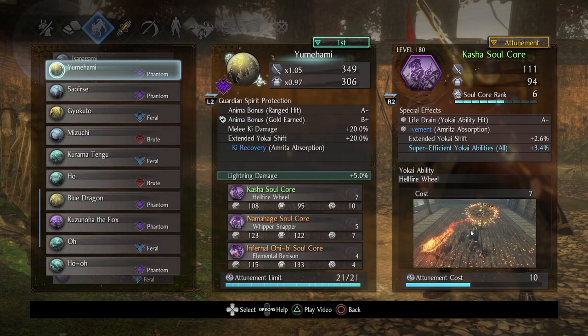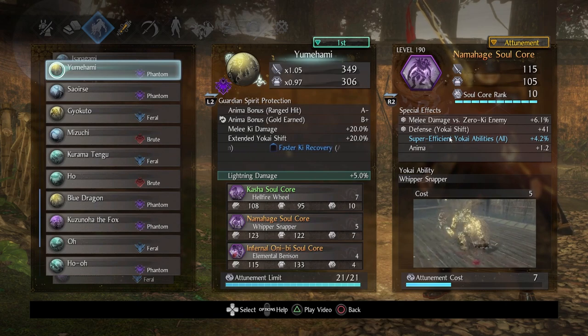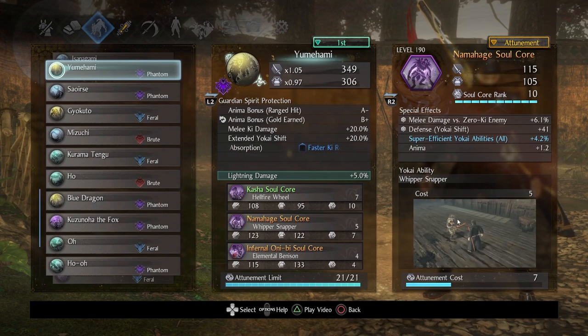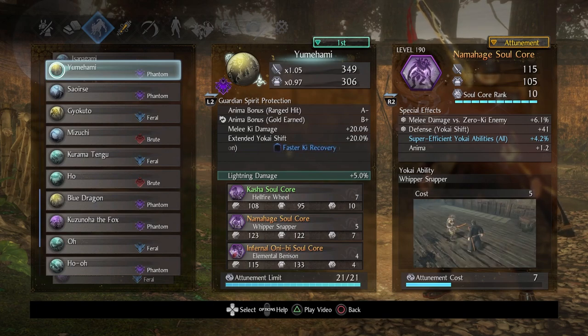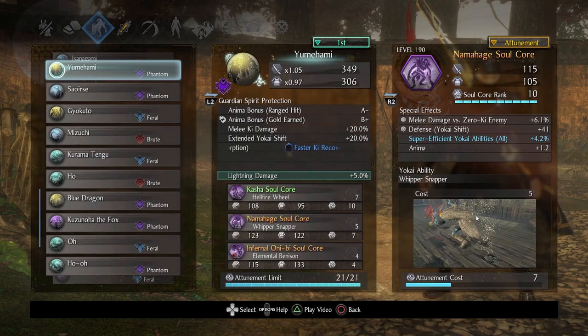It's still remarkably powerful even after the nerfs — the post-nerf version is still ridiculously powerful. Next, let's get to Namahage. Namahage — it doesn't matter what soul core rank you have unless you're really attached to the anima bonuses. This soul core is really good as a gap closer, specifically against enemies that are low on ki, or against yokai that have no ki and you need to deplete their max ki. It's really good for that, so I would recommend using it for that purpose.